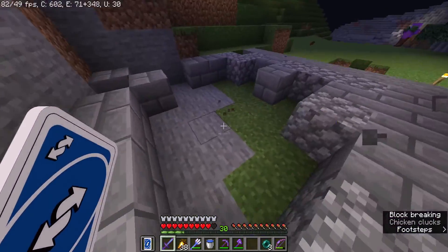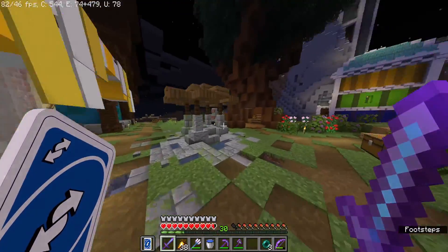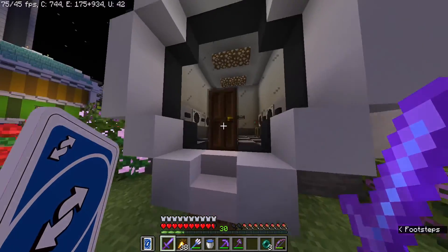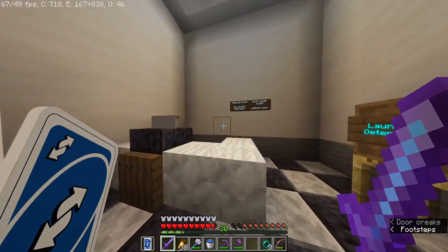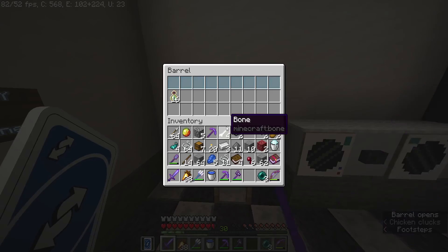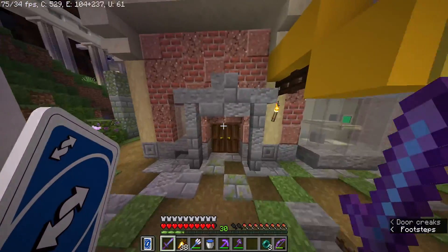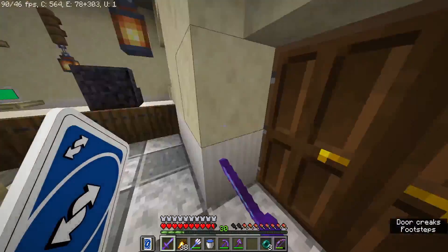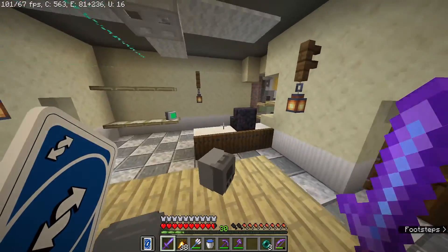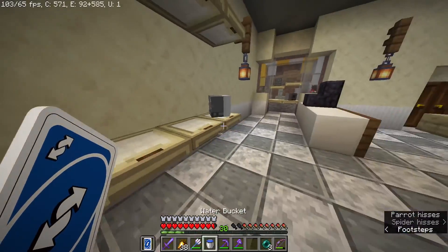Over here I don't know what this is, but there are some pretty cool town developments over this way. We've got a laundromat that basically just sells laundry detergent, which is just bottles of enchanting. And then we have a TV store. So this is pretty much entirely vanilla Minecraft, but we do have a couple plugins that don't really change the game that much.